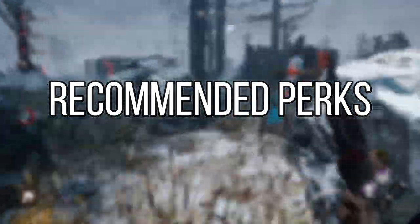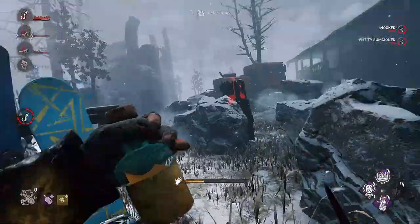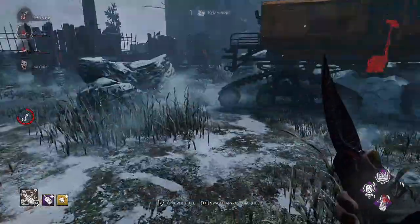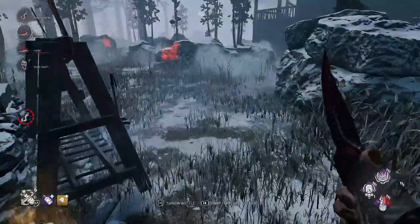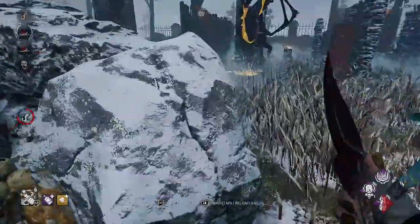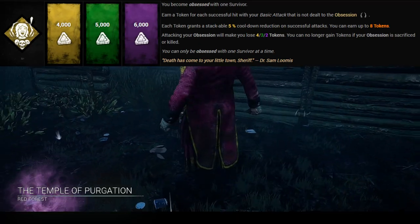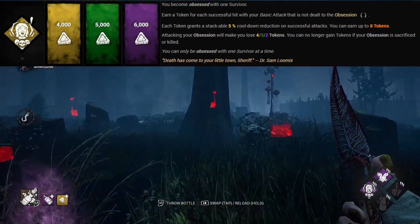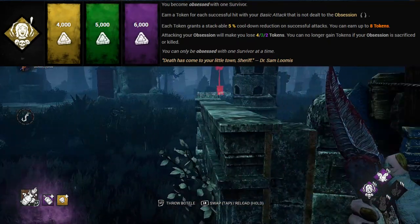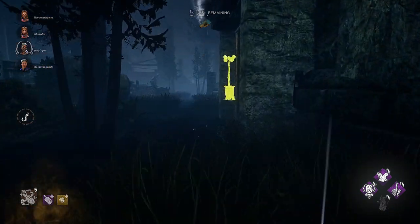Now let's look at the recommended perks for the Clown. Some players prefer to complement his chase game with chase-aiding perks, and some try to make up for his lack of map pressure with slowdown perks. First, Save the Best for Last - universally accepted as a good perk for the Clown, especially with his powers. It is a chase perk that lets you build stacks to decrease your recovery after a hit. If you use the tonics to good effect, having the ability to recover and continue for that second crucial hit will make you quite a formidable killer. Just try to avoid hitting your obsession and losing the stacks - once you're on 8 stacks, you will be one deadly Clown.